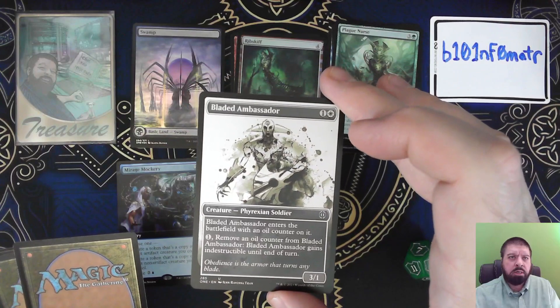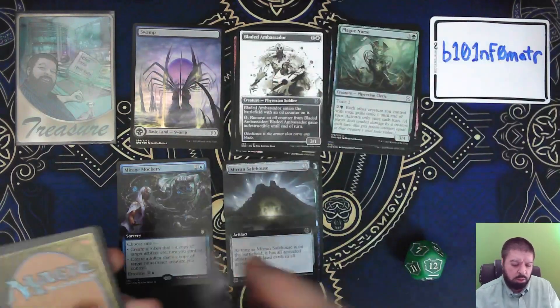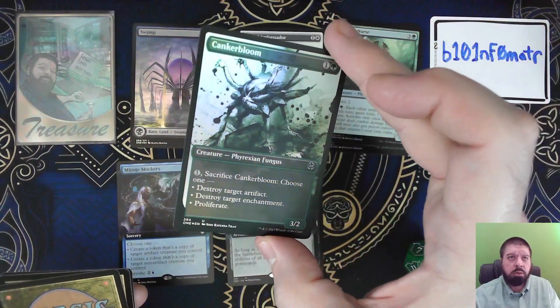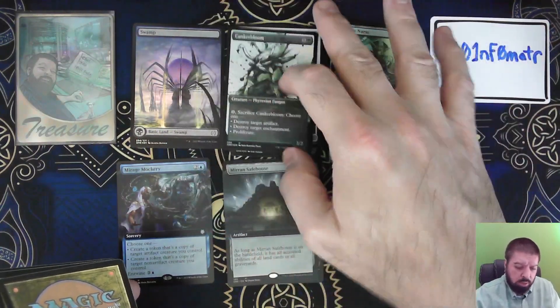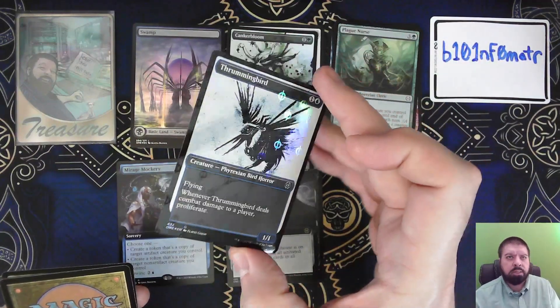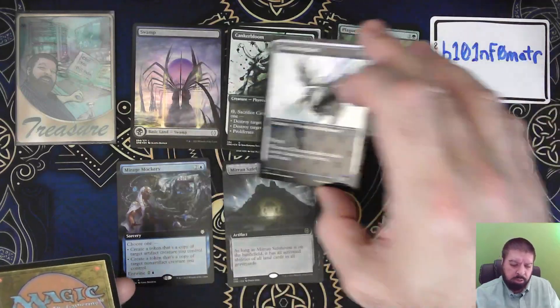Bladed Ambassador, uncommon. Canker Bloom as a foil, uncommon. Thrumming Bird as a Step-and-Compleat — so that's an uncommon Step-and-Compleat. Thrumming Bird.